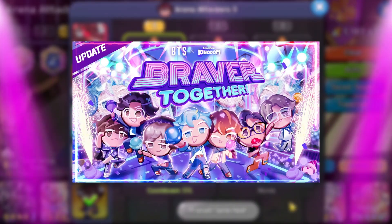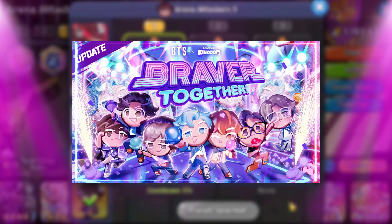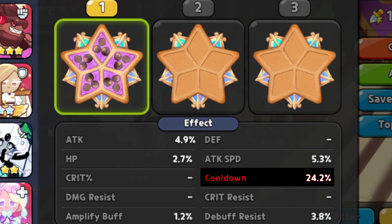Last but not least, we've got the BTS cookie of your choice — it does not matter which cookie, because they all have the exact same skill. We're gonna be running a full Swift chocolate set here, trying to maximize the overall cooldown percent. We are currently running 24.2% for the overall cooldown.